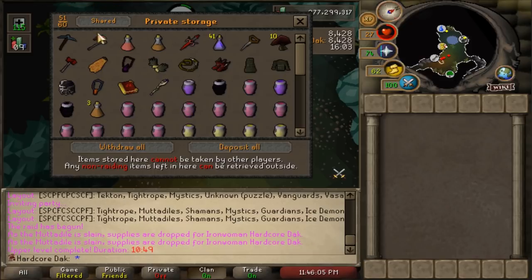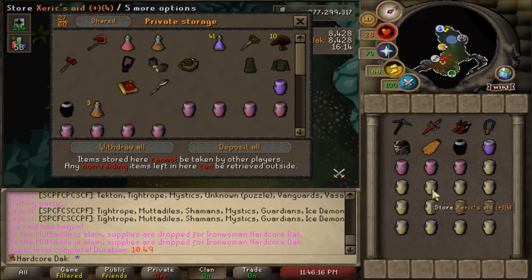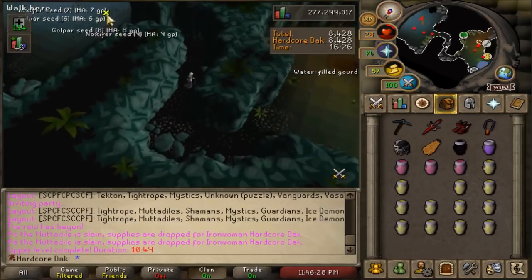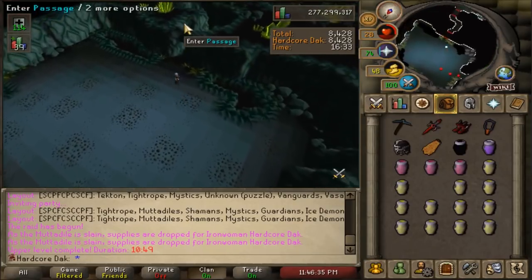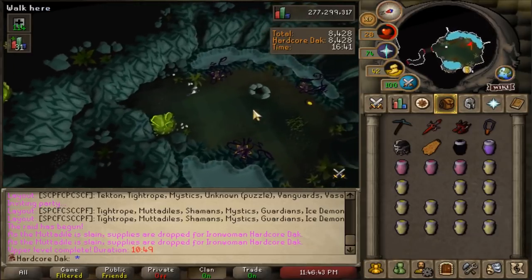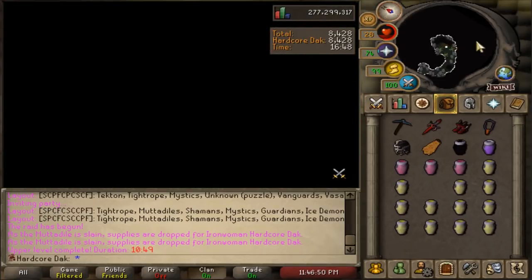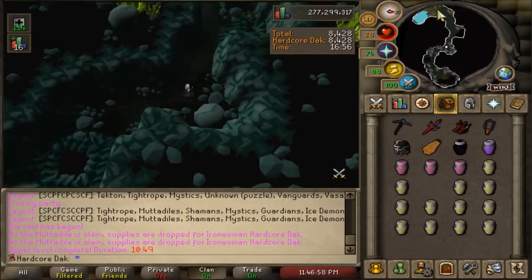I was downstairs so I gotta bring basically everything. I'm grabbing melee gear for the Guardians and I'm already wearing my range gear. You might notice I don't have a salve amulet — don't talk about it. There's a chest right before the Ice Demon so I don't really have to set up for that. If you have any questions about specific things I've already done that I don't bring up, be sure to leave them in the comments section.